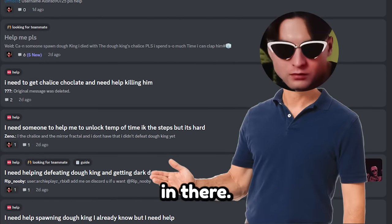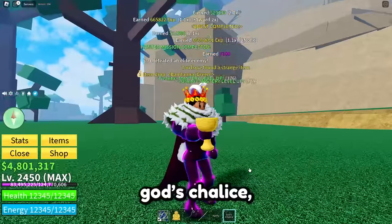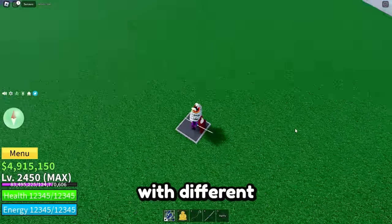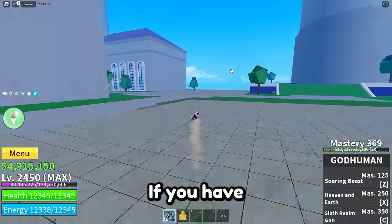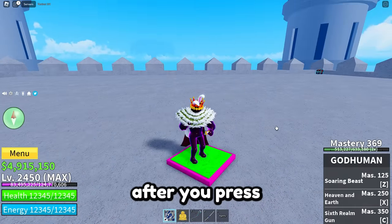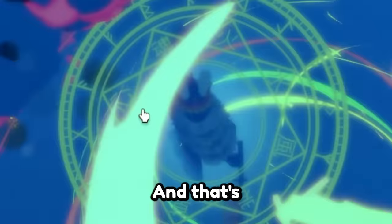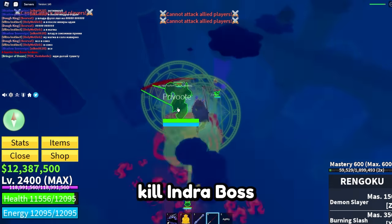First you need to summon Rip Indra. To do that, get the God's Chalice which drops from elite pirates, as shown in the first part of this video. Then press the three colored buttons around the castle on the sea — each button represents a color of aura that you can get from merchants or buy with Robux. Once all buttons are pressed, summon Indra with the God Chalice by touching the altar. When Indra is summoned, do NOT kill Indra.